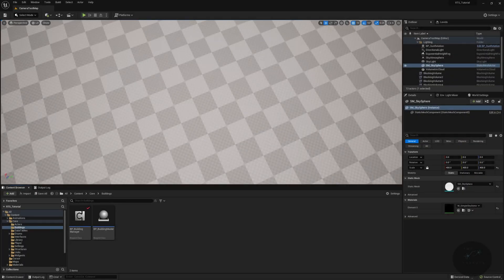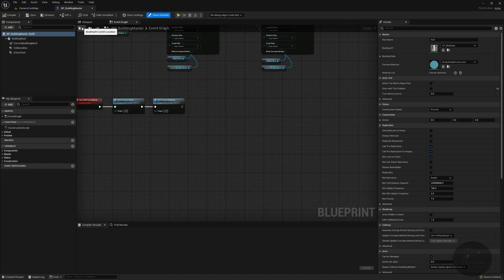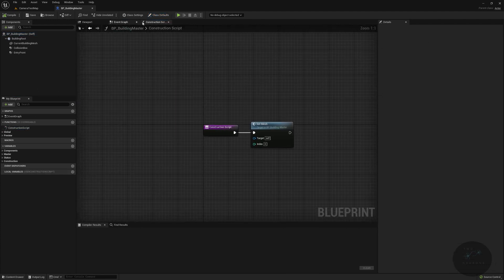Here we are back inside of the editor and we have a lot of things to do today. It's very complex in Blueprint — this is one of the times I'm going to say doing this in C++ is so much easier, but this is a Blueprint tutorial, so we work with what we have. We're going to start by going to our building master — not manager — and open up the construction script.